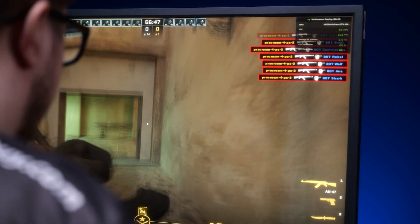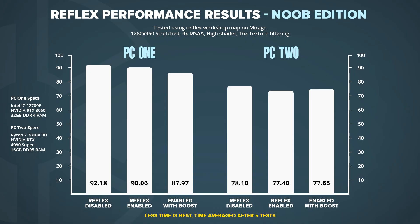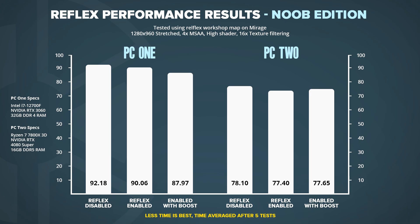We used two setups: one with the super PC and a 360Hz monitor, and another with an average PC and 144Hz monitor, in the same environment with the same video settings. As expected, the biggest performance outlier was moving to a better setup with higher refresh rate, smoother in-game experience, and more FPS — but we all already knew that. So what difference did Reflex actually make? On average, the worst PC performed slightly better with Reflex enabled, and that applied to both myself and the pro players.